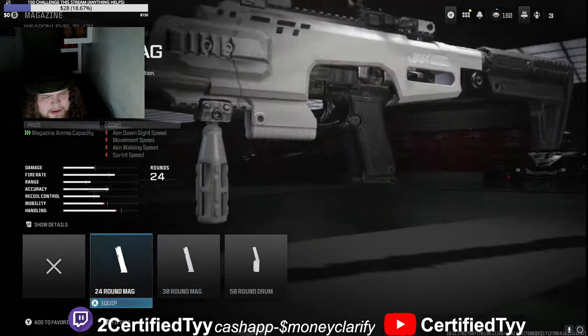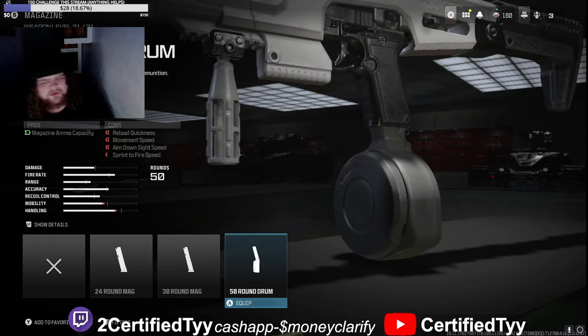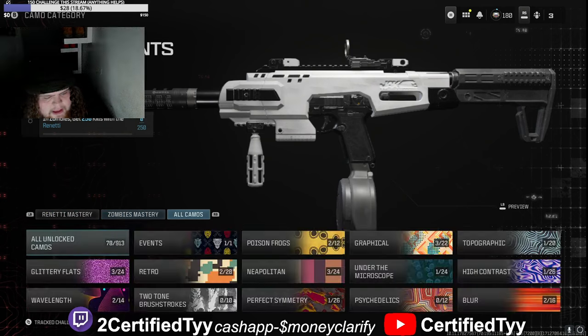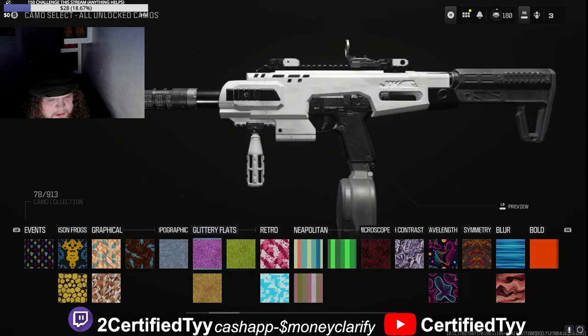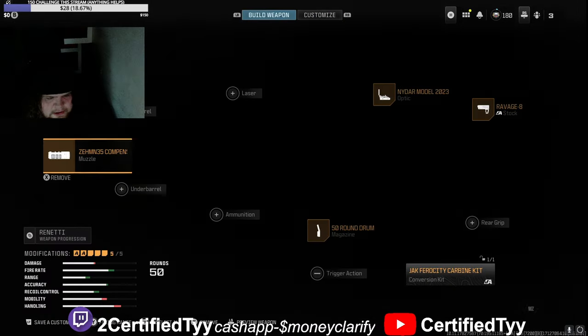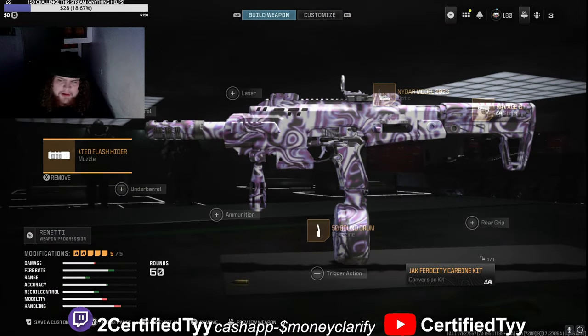You need a 50-round mag — you need all the bullets you can get. Of course, you gotta throw a camo on it, and activate your aim assist. And there's the complete class right there — fastest time-to-kill gun right here. Now roll the clips, let me show y'all how crazy it is.